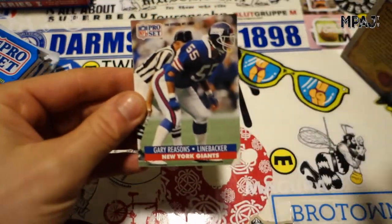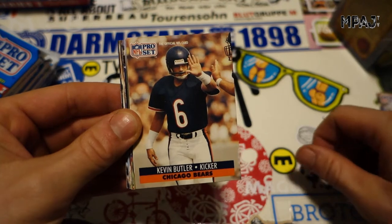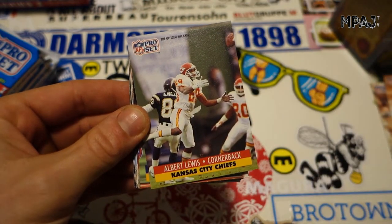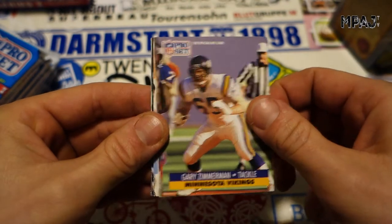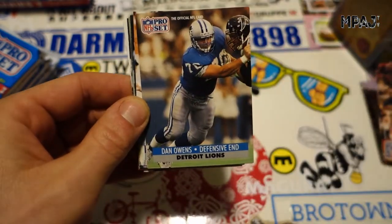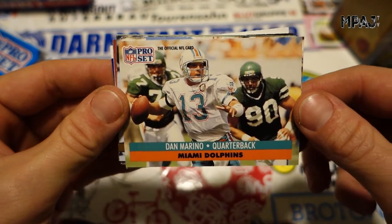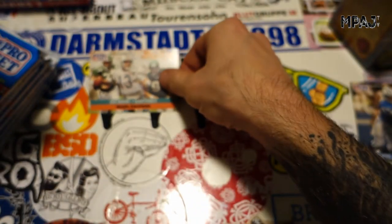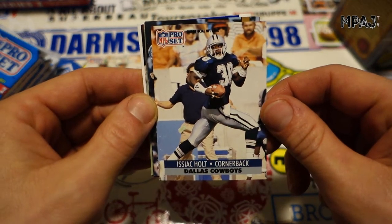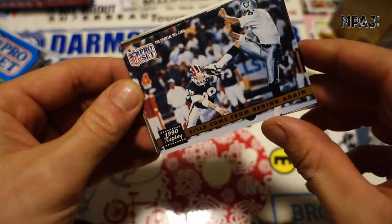We start with Gary Reasons, linebacker for the Giants. Many reasons why we're doing this — mostly because it's fun. Kevin Butler, Stefone Page, Albert Lewis, Gary Zimmerman, Urban Randall for the Bucs. Dan Owens, Dan Marino — very cool, very nice card getting stalked by the Jets there. Someone mentioned in another video that the photography of these cards is very nice, and so far, so good.